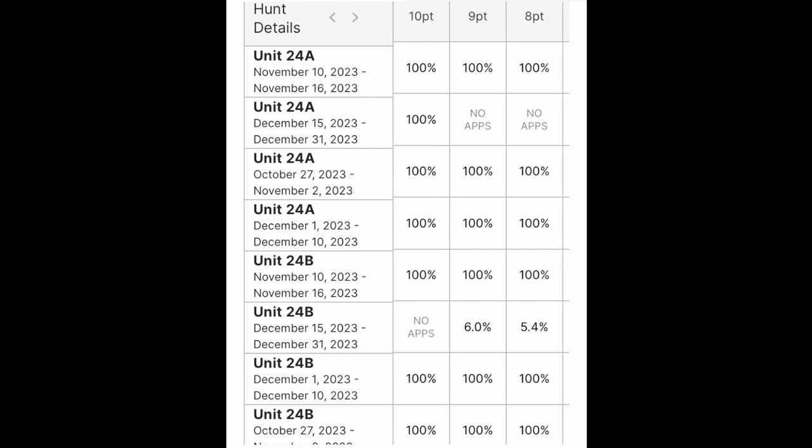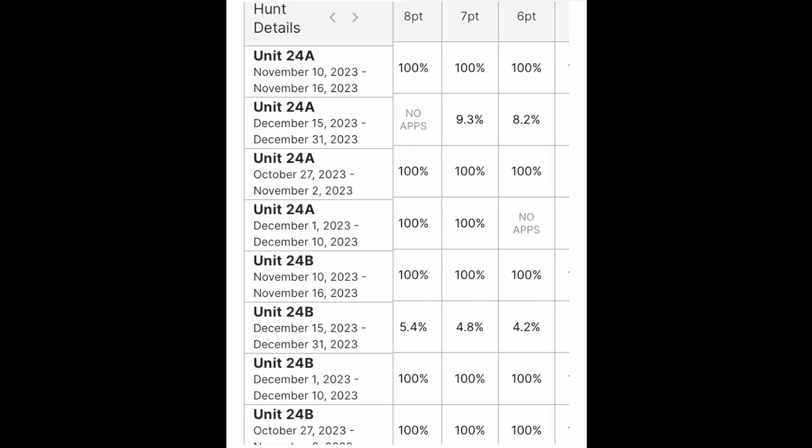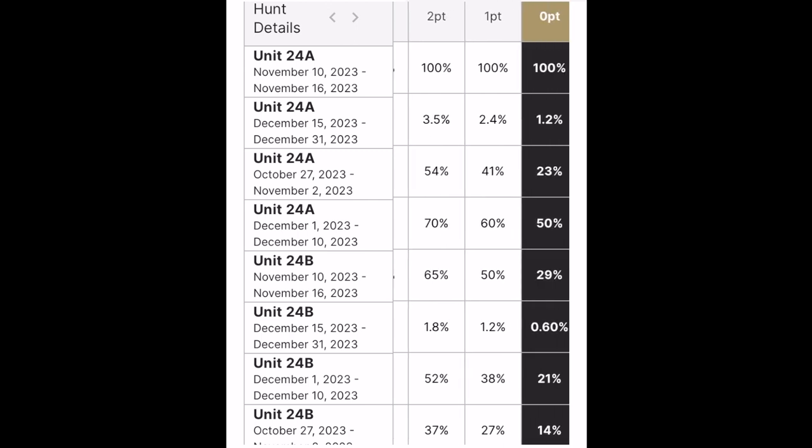That's 24A and B, guys — good luck and get after it. It's one of those units that's real close to home if you live in the Phoenix area. Get up there, go scouting, familiarize yourself with every little part of it, and then focus on a section where you found the most sign and the most deer, and you'll be successful. Success isn't always shooting a big buck on your first hunt, but this is a unit you can draw every couple years or every year in some cases. Learn the country, and if you need any help, hit me up on my links below or in the comments. Hopefully this helps you understand what 24A and B Mule Deer and Coues Deer hunting is all about. Coming up next, we'll talk units 27 and 28 — Arizona Deer Draw, June 6th deadline.